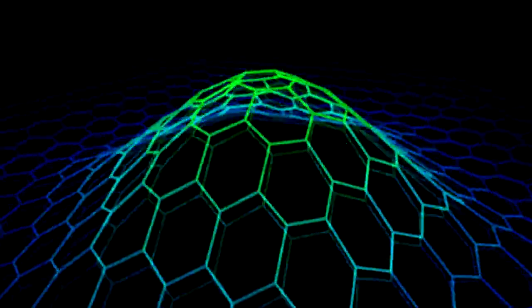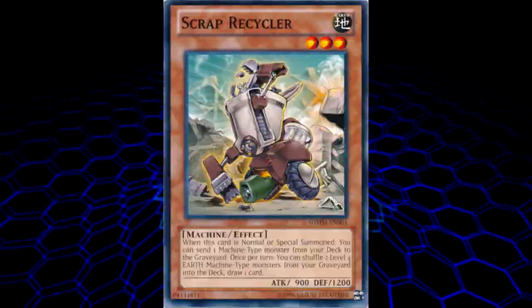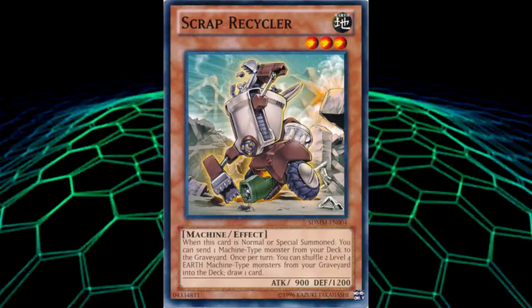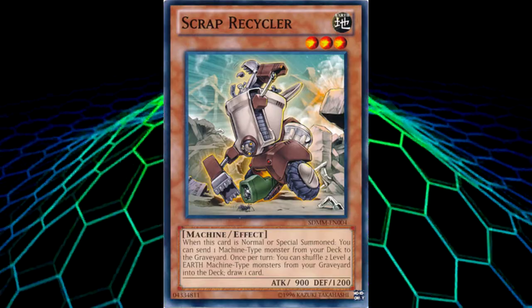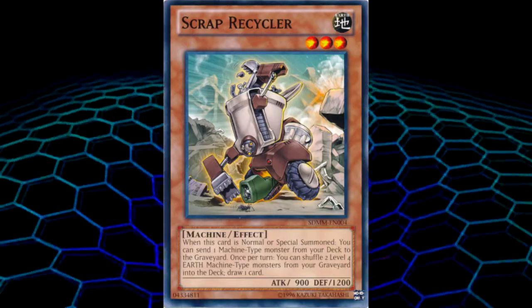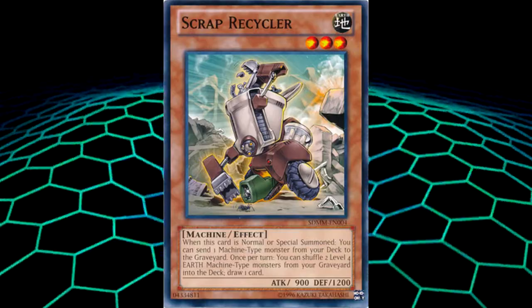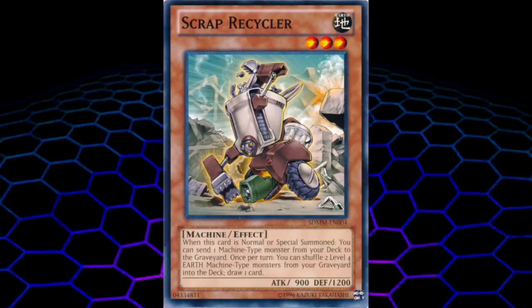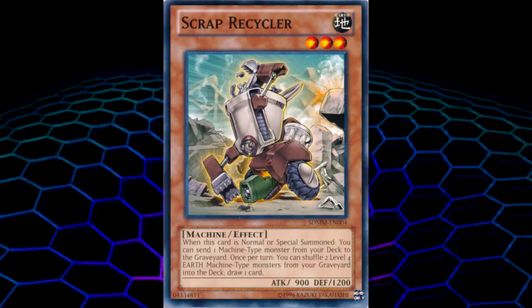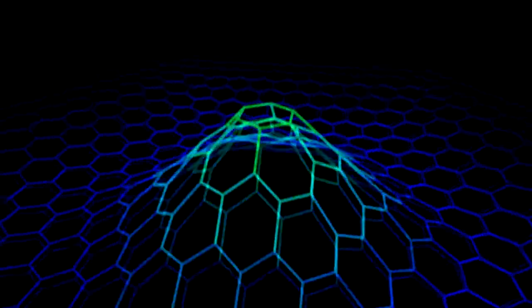Since this archetype is so small, there are other cards you can run to speed your deck up. The first is a card that single-handedly sets up a lot of what you need: Scrap Recycler. All you do is normal summon him and send Slfephner to the grave, and you can almost always end your turn with a well set-up board that can disrupt your opponent and get you one of your bigger synchros. Or if you already have Slfephner in your hand, you can send another Christron monster since they all have relevant graveyard effects.